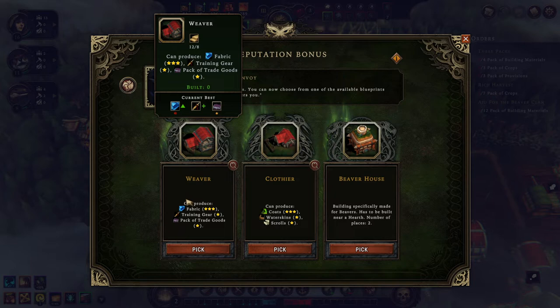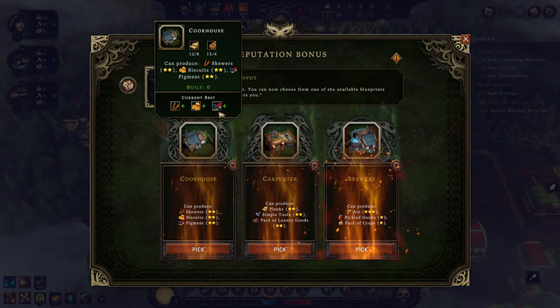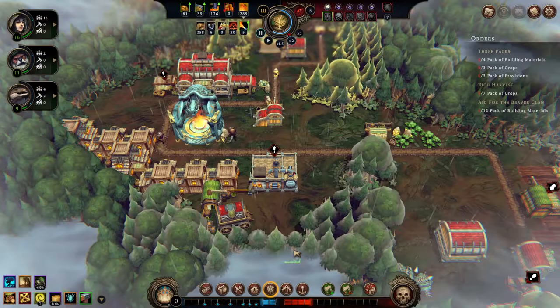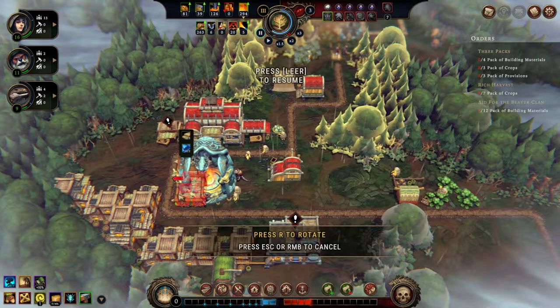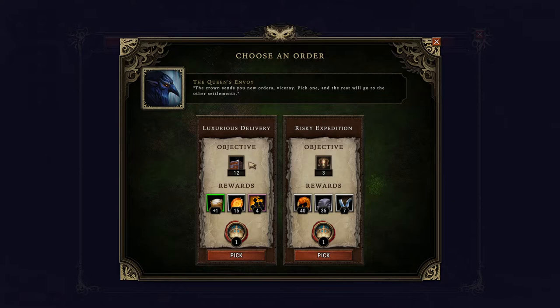I'm very interested in the Weaver because fabric is really awesome. Also, a place to craft trade goods is really cool. The Clothier isn't really worth it without a place to craft fabric first, so we take it in this order. This is a pretty hard decision — we're either going for the Cookhouse because we can make complex food there, or the Carpenter because we can make simple tools there. I'm going for the Carpenter because I want those simple tools ASAP. The decision is really a matter of playstyle: if you like to win via Glade Events, go for tools first. If you like to win via Resolve and Happy People, the Cookhouse would be the better choice.